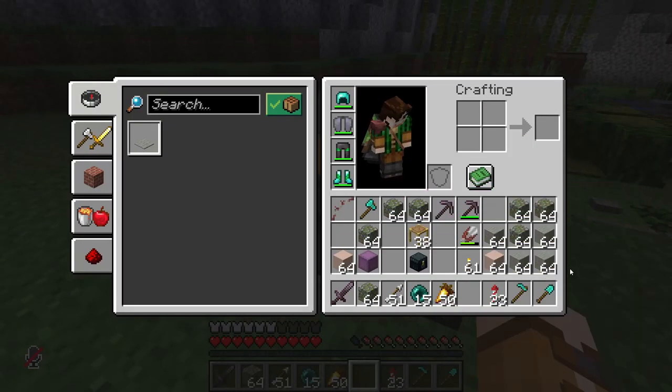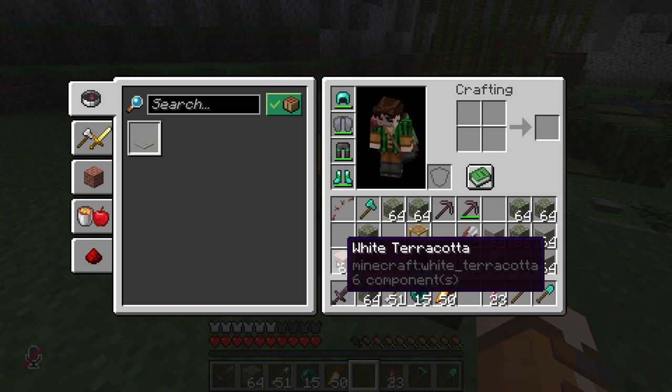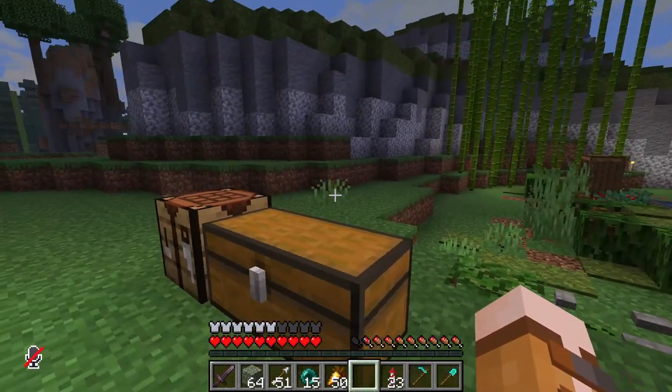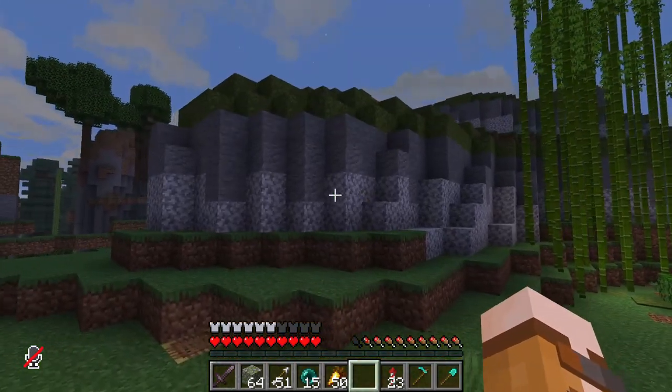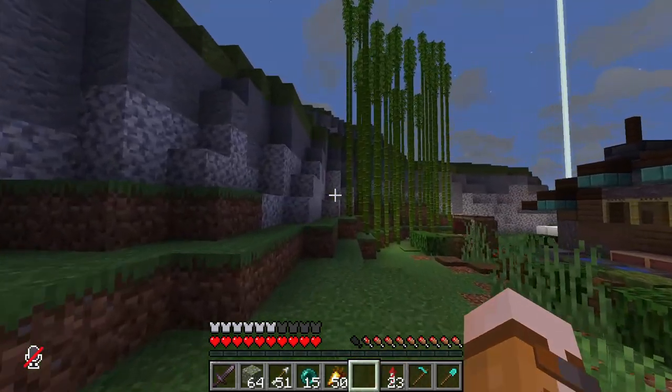I've also got a bunch of mossy cobblestone and some grey wool. I'm thinking of adding a bit of colour with this white terracotta, adding some streaks going around. I'll also be using some lichen — I don't have it on me right now but I'll definitely grab some.